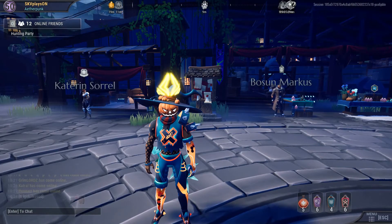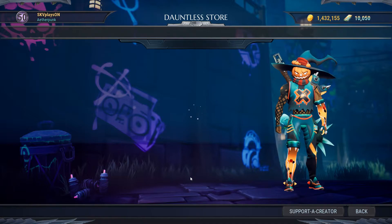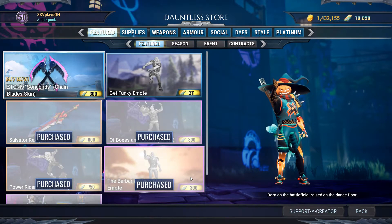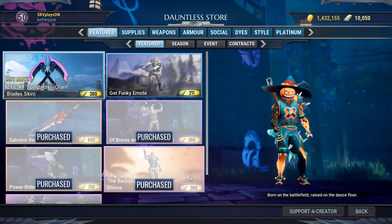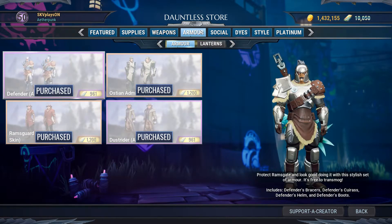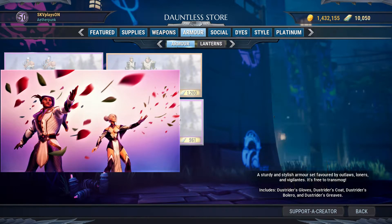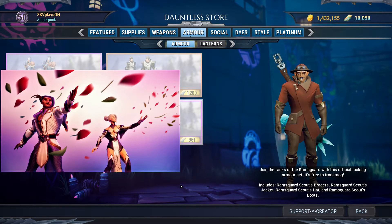Other than that, you will also be getting some store items. The original Saints Bond armor set is going to be in the store. All you have to do is go to the armor tab and see if it's there. You can get the whole armor set. It's not there right now because the update hasn't happened yet.